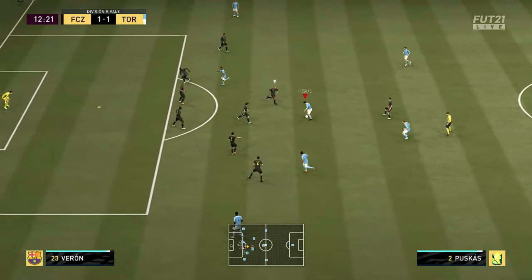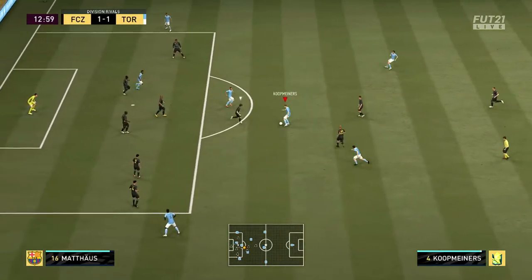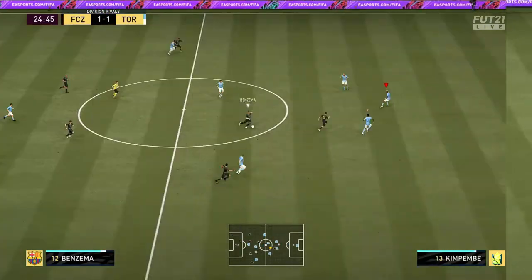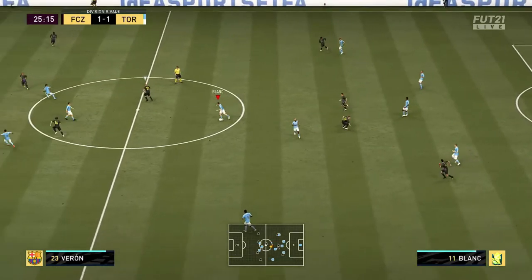When I was trying Puskas, he was not too good honestly. The three-star weak foot really does not help — three-star weak foot is just not good enough for this stage of the game. And what a tackle by Kim Punde.